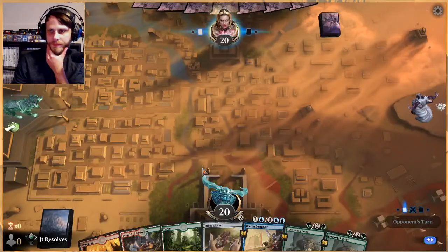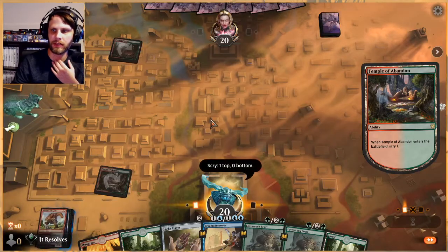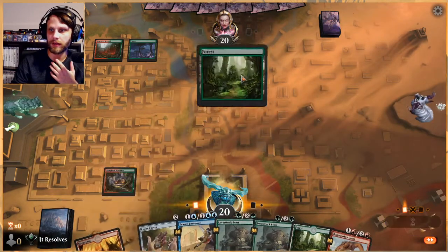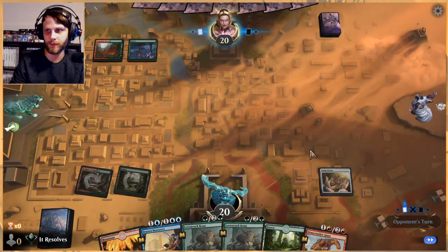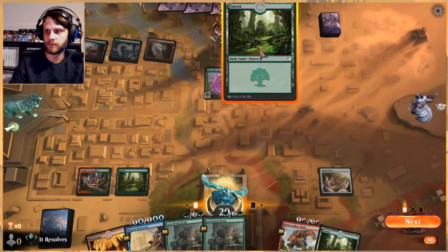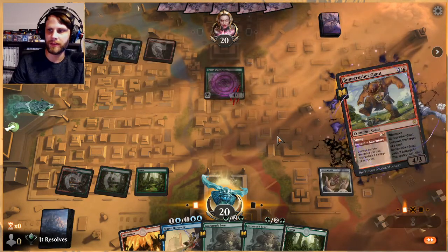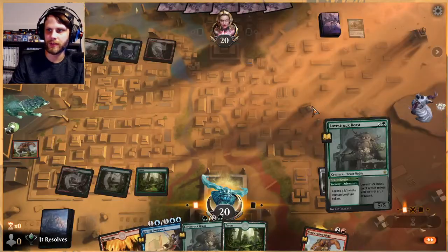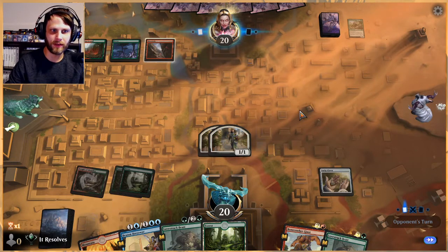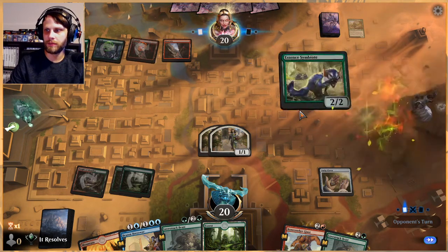I think we can keep this hand. We're kind of banking on these Lovestruck Beasts to really do a lot, but that's nice — it's just going to give us ways to deal with whatever they're doing. If they play Stomping Ground they could very well be Gruul, in which case having a Bonecrusher Giant on top is what we want. I think that's the best thing we should do. We were able to deal with a very problematic creature and get a couple little one-ones out.